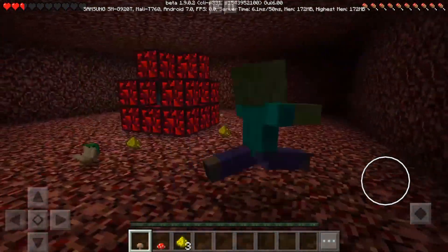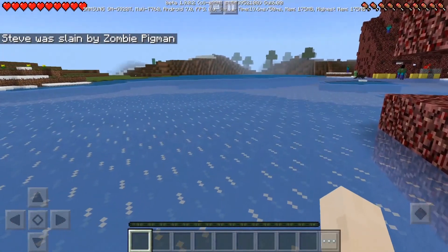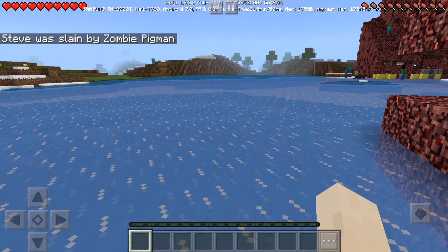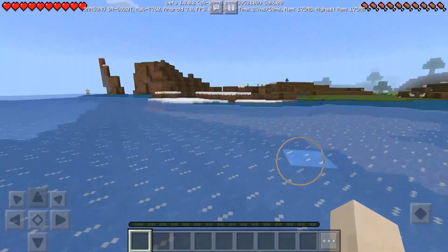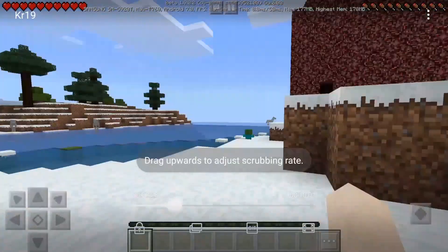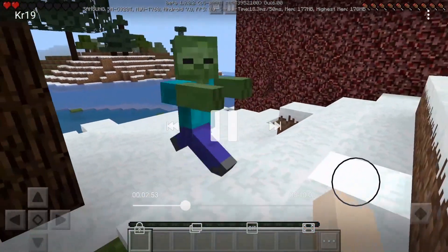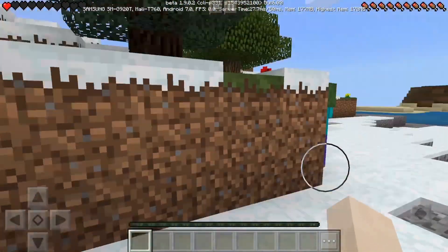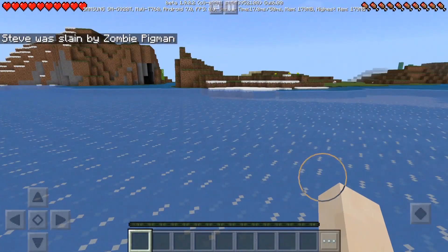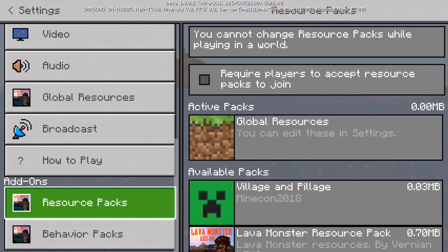Here's the interesting part. I get slain by a really fast zombie, but guess what — it says I was slain by a zombie pikmin. It literally looked like a zombie, but the death message said zombie pikmin. I'm going to try dying again just to confirm, and yeah — I got killed again and it still says slain by a zombie pikmin.